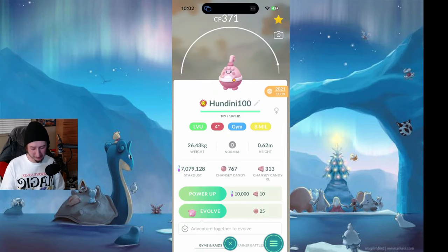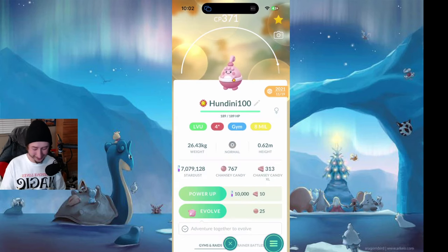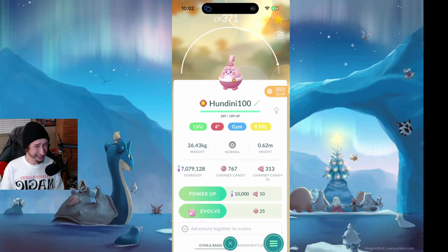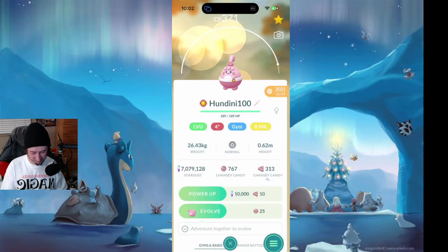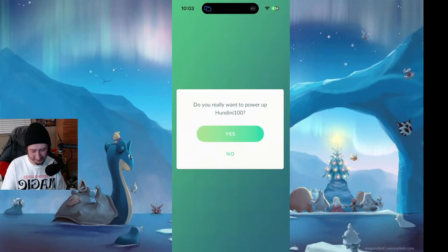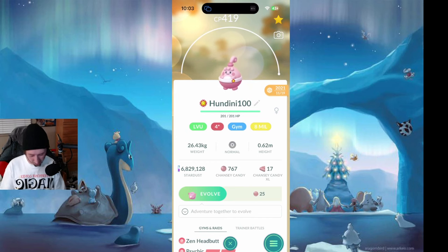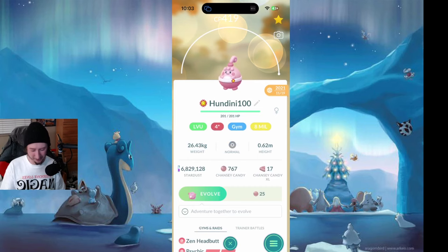This one here is a four-star Happini I hatched from an egg. I was sitting there getting ready to go home from work one day and I had some eggs hatching on the way out, and I hatched this. I recently went ahead and best buddied it. Rumors are February's community day is Chancey, so I'm not gonna evolve it — but what I am gonna do, you guessed it, is take it to level 50. Power-up minus 250,000 dust, 296 XL candies. Level 50 Happini. I'm so excited to put this in gyms — February cannot come fast enough.